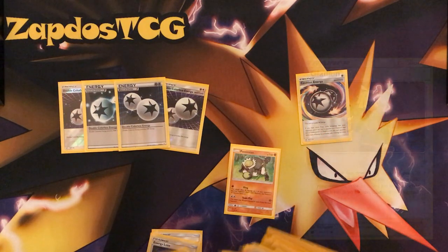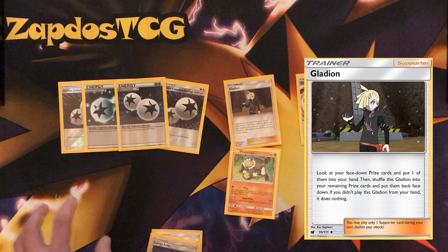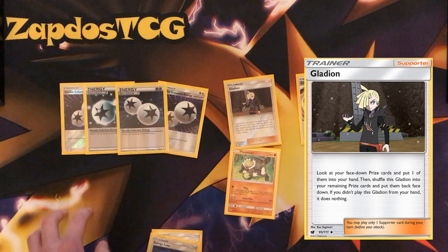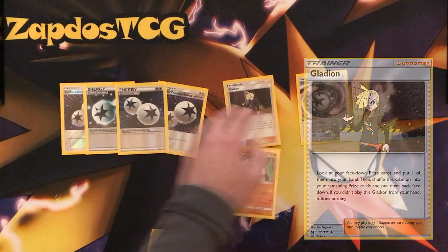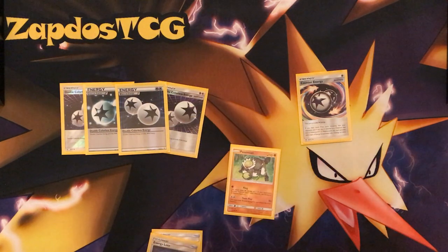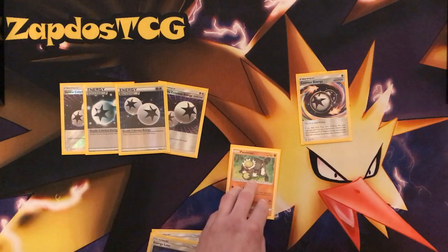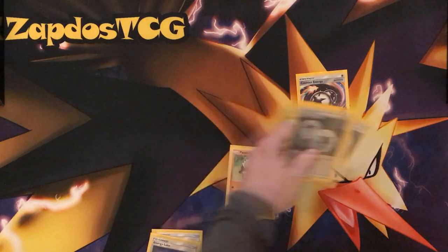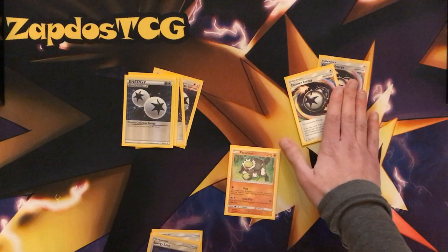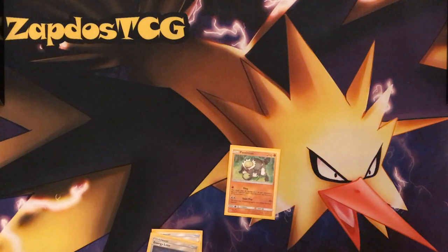Gladion is also an ideal way to grab your DCE. Gladion lets you search your prize cards and swap this Gladion with one of your prize cards. This is ideal to grab your DCE — if you know early in the game using Brooklet Hill that there is a Double Colorless Energy prize, you can use Gladion to grab it. It's kind of a high risk, high reward deck — if none of your Passimians or DCEs are prized, you're having a good time as a one-prize attacker dealing huge amounts of damage.